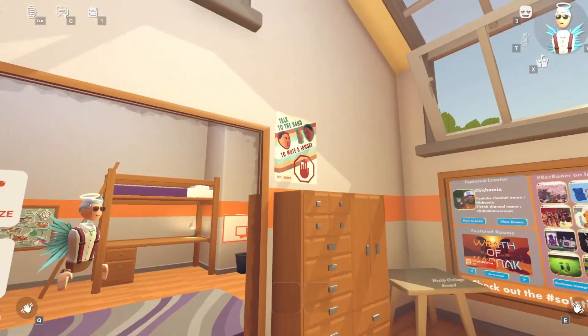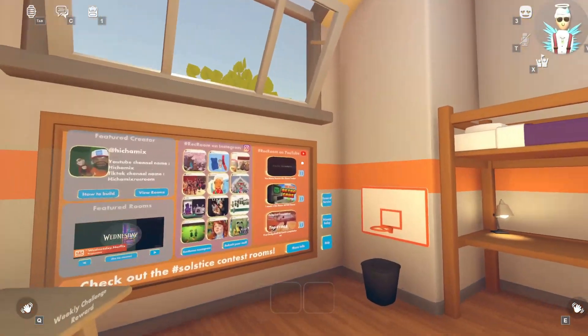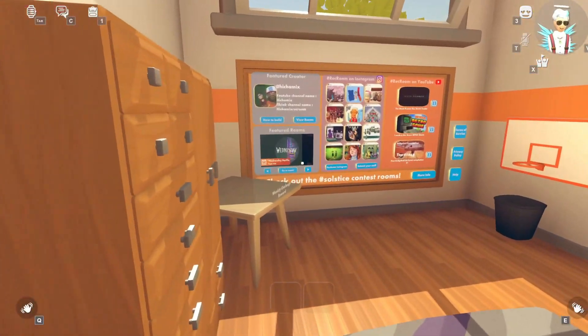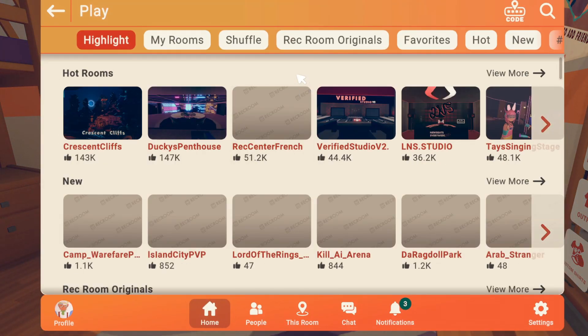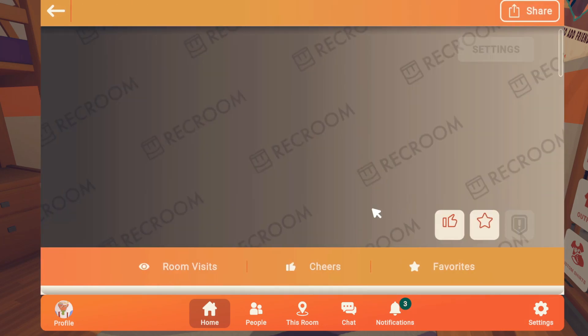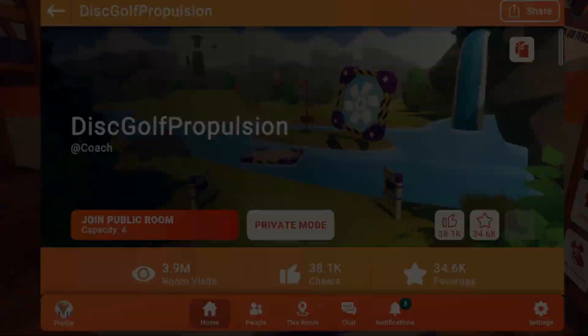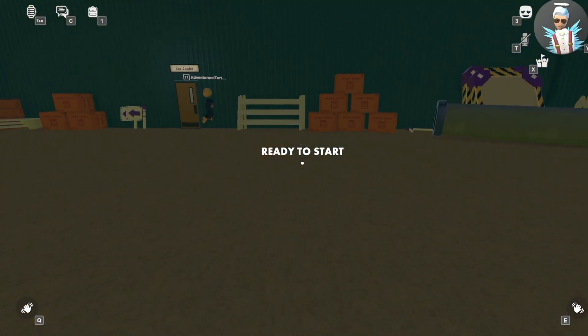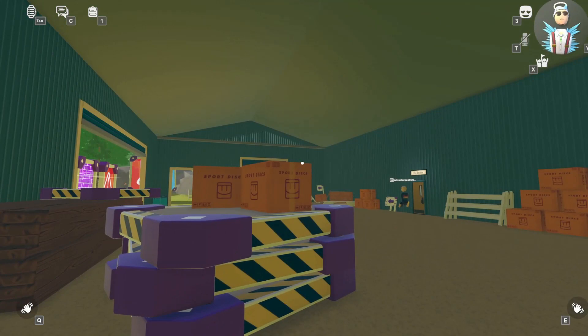What's really weird is that you can join public games and it works fine. I'll show you that too — joining a public disc golf propulsion game. It probably works best on the hot or new page, and yeah, here we go — it works fine, everything is normal.